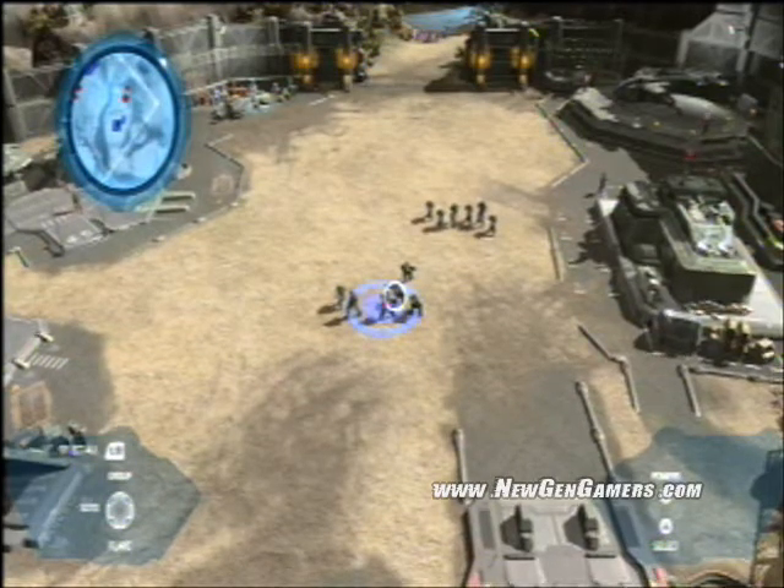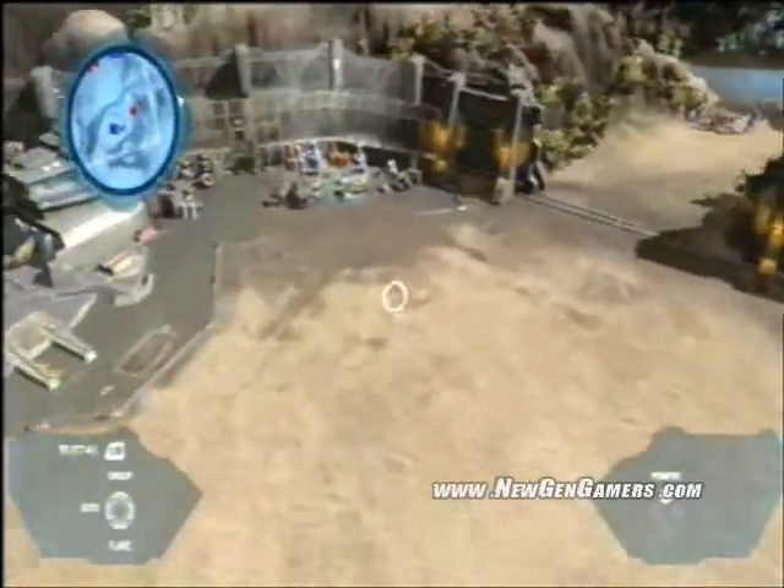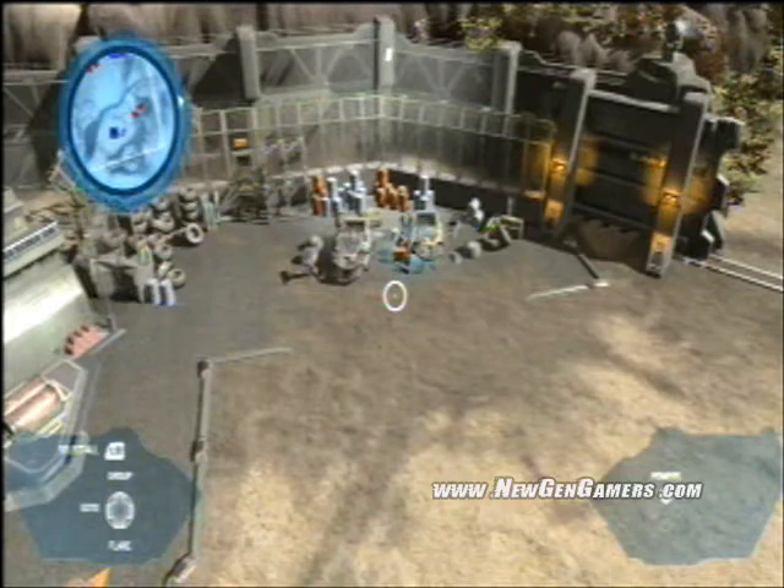Let's take a look around the base. This is a UNSC base, built by humans. Humans work here, humans live here — we really wanted to get that feel across. So here's some guys working on warthogs.